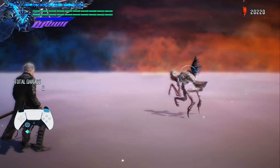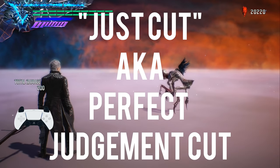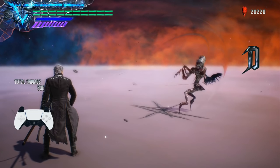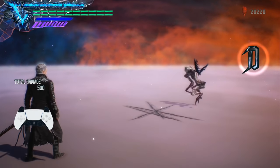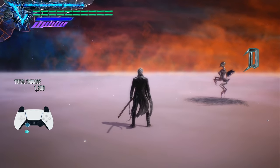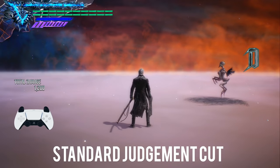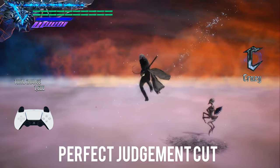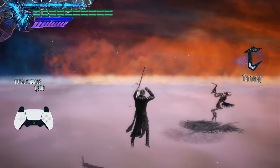Things get more interesting when you smarten up the timing — I'm referring to the Just Judgment Cut, or the Perfect Judgment Cut as some people call it. If you press and hold the melee button and then let go at just the right moment, Virgil will let out a perfect Judgment Cut which not only does more damage but also has fewer recovery frames. As a basic example, doing a standard Judgment Cut off of an aerial rave only does 100 points of damage, but with the perfect Judgment Cut I do 300 points of damage.